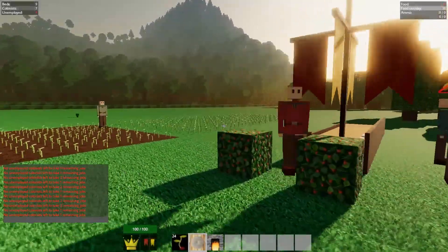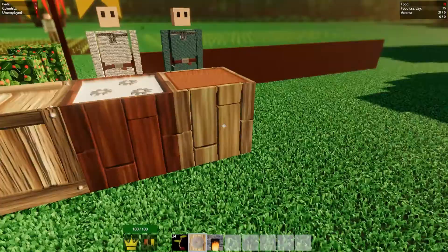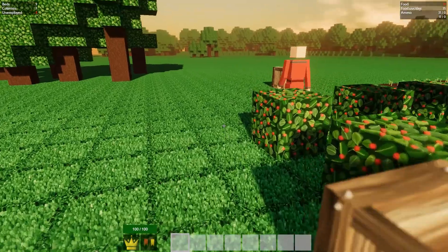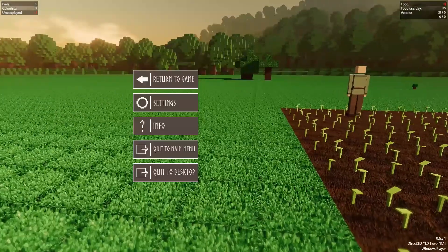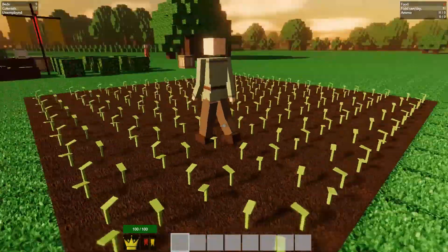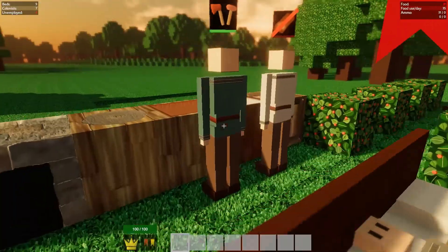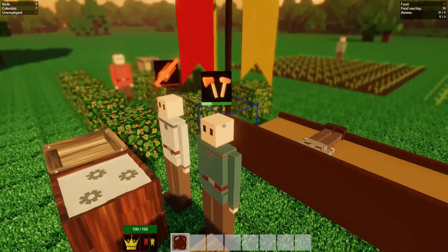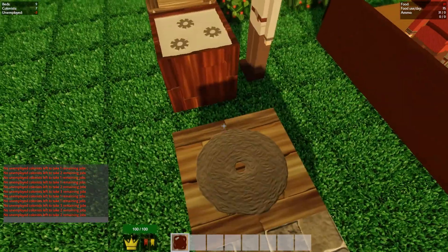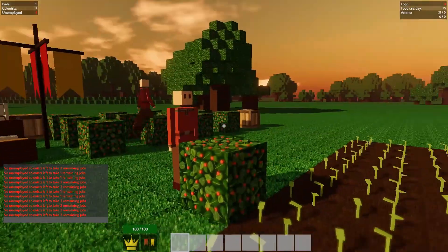Since wheat takes two days to grow and my colonists are probably going to starve by then, I've relieved some of their duties and told them to go be a berry farmer. Because for now we're running short on food, as you can tell from up here. We're running off 31 food and there's 35 a day. So we've got this guy managing his wheat farm, and these two are going to be making berries. Go make berries. Because if we have them making berries, we have at least some food being made. But it's going to be night time soon and then we're going to run out of food.